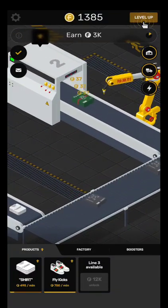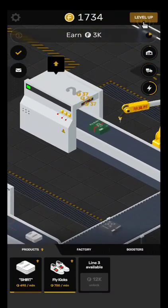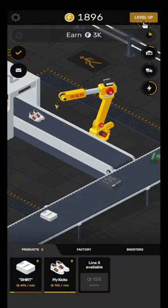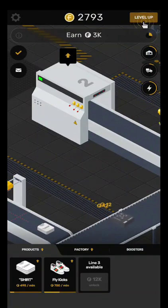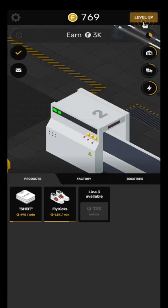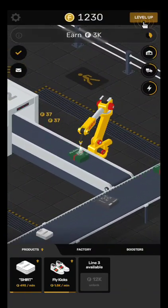And it's got like a picture of a fly on it. It's like the first click puts it in a box, the second click puts it in a branded box, the third click gives it the actual barcode. Yeah, that's pretty good. Let's increase the line speed of our fly kicks, just because I like the idea of fly kicks becoming our new main product. Every time I tap them I get 35 bucks.